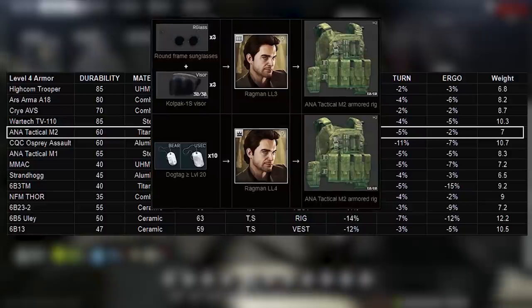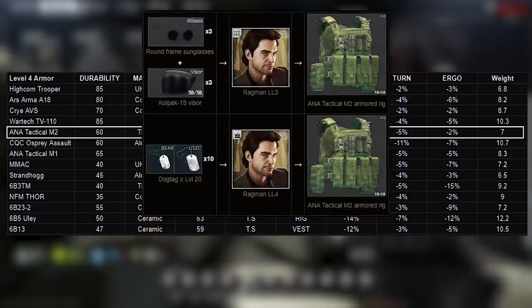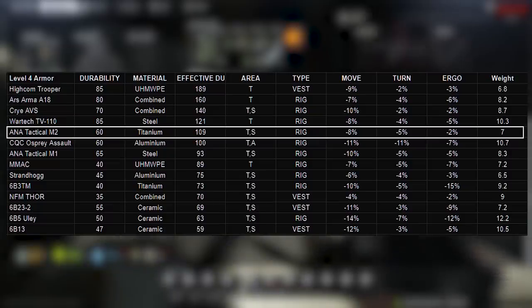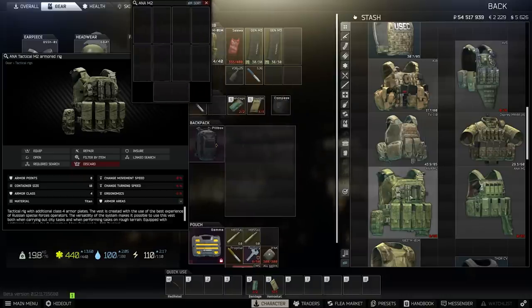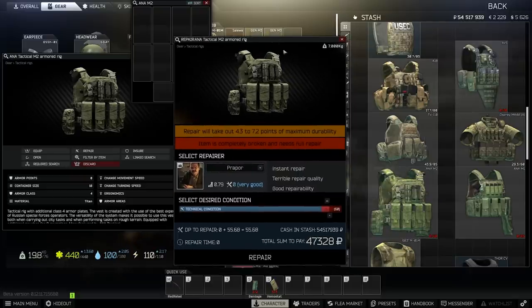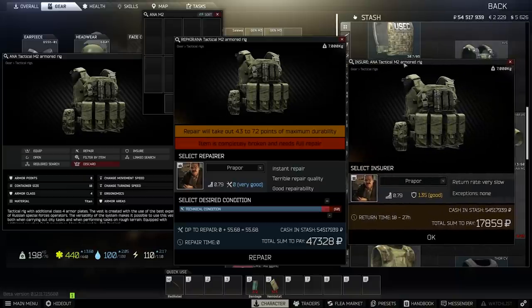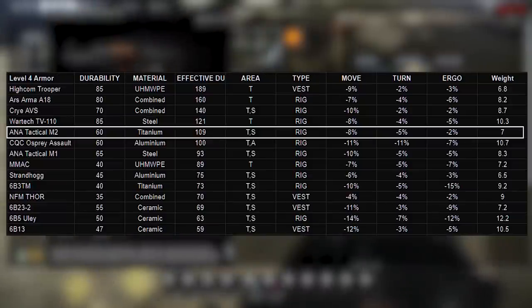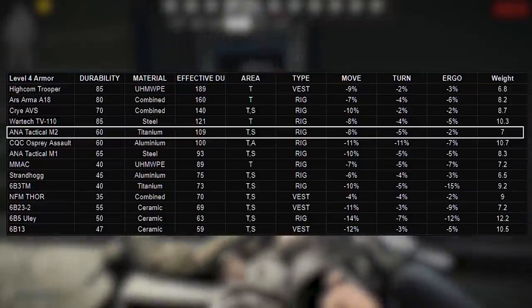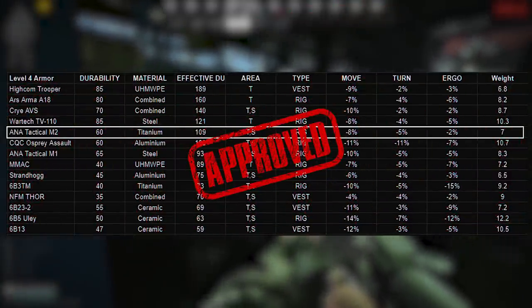In theory at the right timing you could get the M2 barter done for 50k total or possibly even less, which is awesome. At Ragman 4, ten level-20 dog tags are about 75k so that barter doesn't work as well right now, but it might later in the wipe. Be aware that using higher-level tags than 20 makes it implicitly more expensive since Therapist buys them for progressively more. A full repair from zero costs 47k and gets back to about 55 out of a max 60 durability, and it insures for 18k — really cheap. At 4x4 it's the biggest rig so far in terms of physical bag space, but with no 2x2 slot it's a tough ask. With 5th best protection, one of the lowest weights at 7kg, low debuff stats, and a really cheap barter at Ragman 3, this one gets the giga seal of approval.